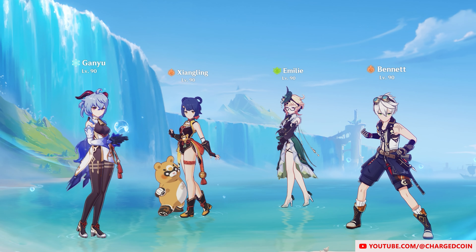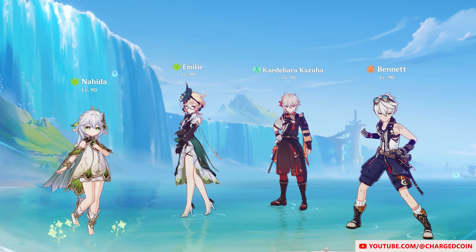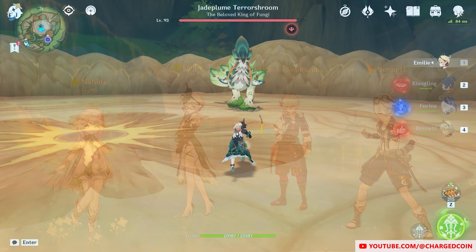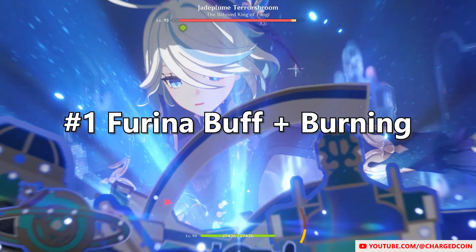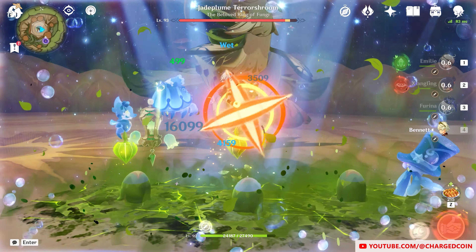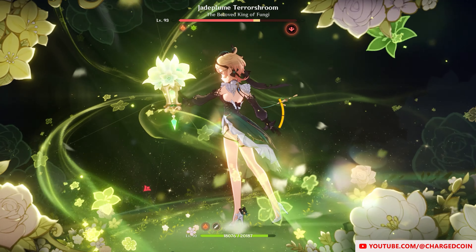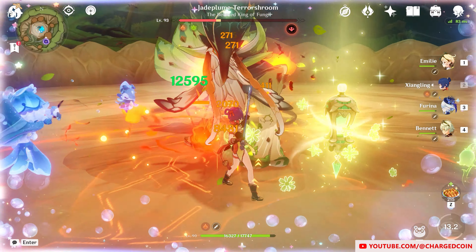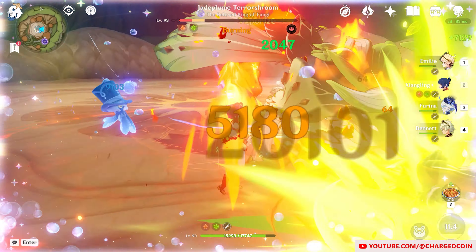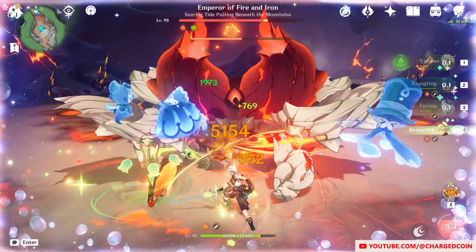As for teams, I tried testing as many variations as possible, but these are the ones that I like the most. Firstly, the team of Emily, Xiangling, Furina, and Bennett. Bennett and Xiangling apply Pyro, Furina buffs damage, and also vapes some of the Pyro. Emily then triggers Burning with her kit. This team works pretty well and is quite fun with the buffing, though sometimes Furina will end up vaping too much and make it hard to trigger the Burning Reaction.